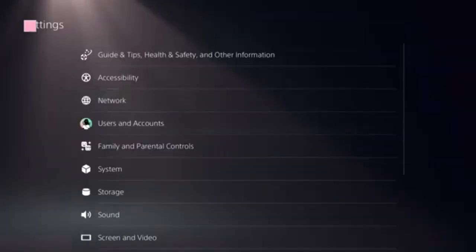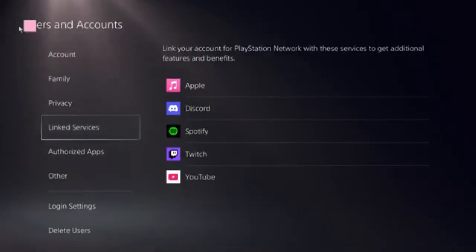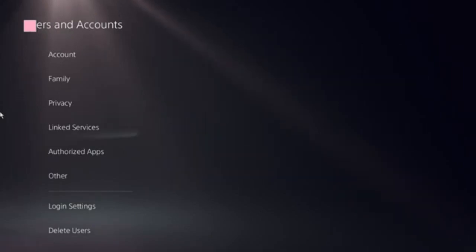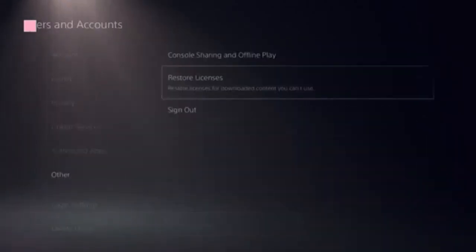Click on User and Accounts, then follow the Restore Licenses option and click on that. It should only take just a few seconds to complete.